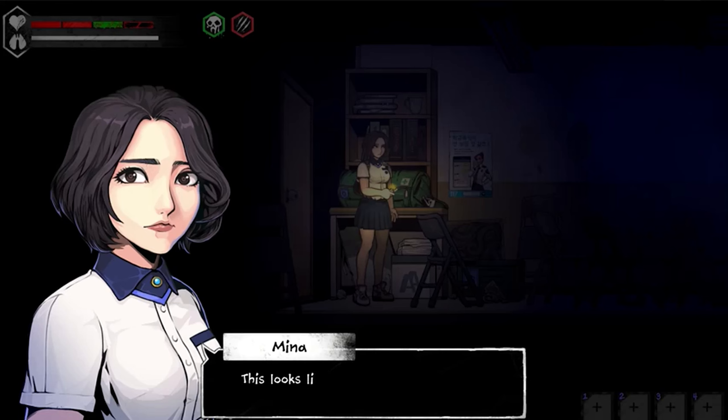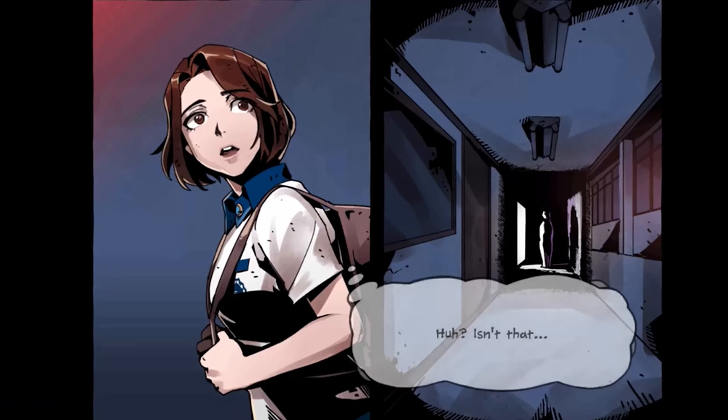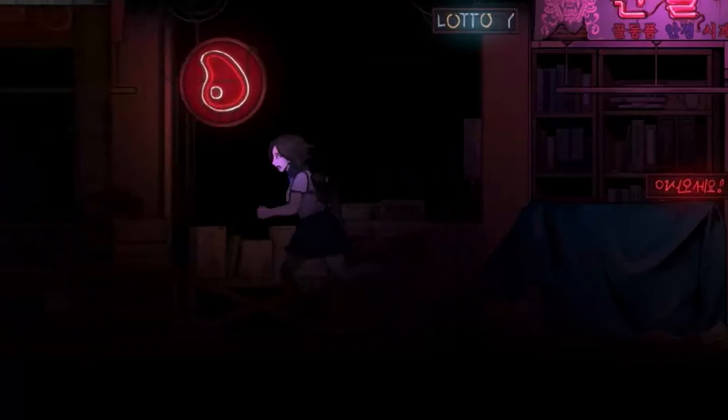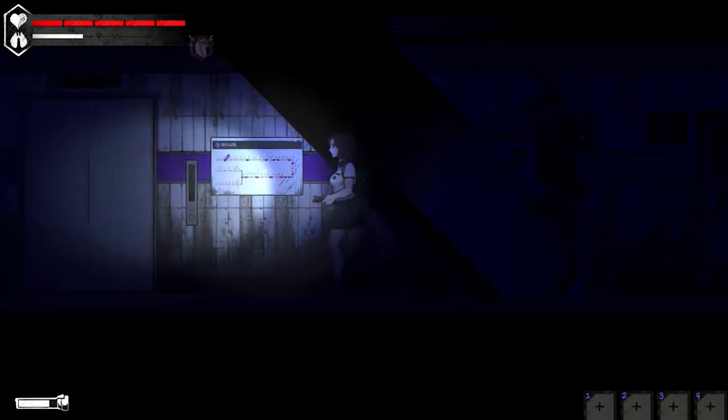Gameplay in The Comma 2 combines survival horror and adventure game mechanics. Players must explore dark and unsettling environments, solve puzzles, and evade terrifying adversaries while trying to escape the nightmarish realm. The tension is heightened by the constant threat of the Vicious Sister and the need to carefully manage resources like health items and stamina.